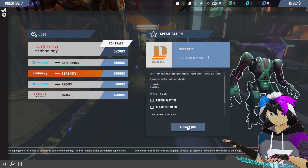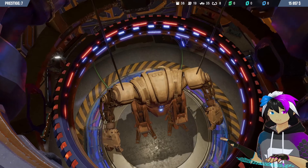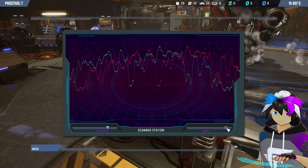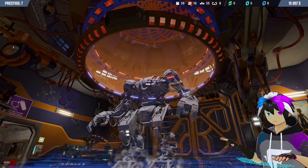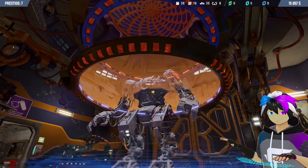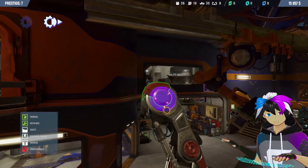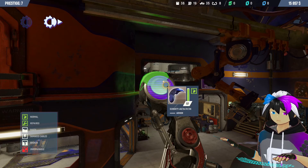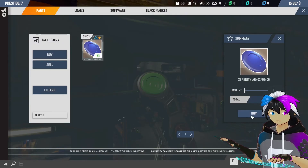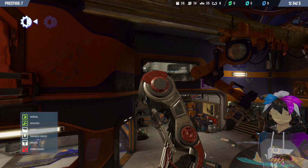I also want to do some easy jobs, just so we can do things fast. This one we got to repair one part and clean up the mech, so it should be pretty fast and easy. Clean you up. Where's this damaged part? On the left arm — gotta go repair that. We got it off. It's pretty much just this top circular plate thing. We just got to replace that. There we go, that is how we want to do it.